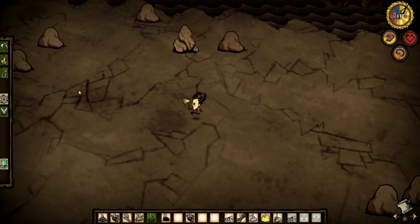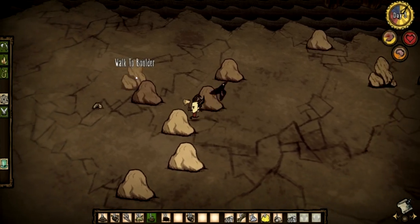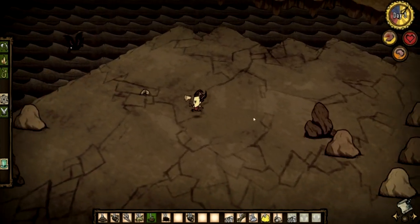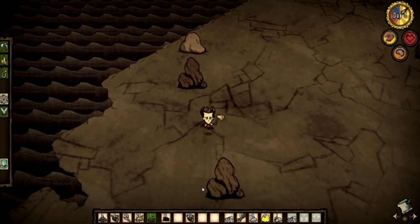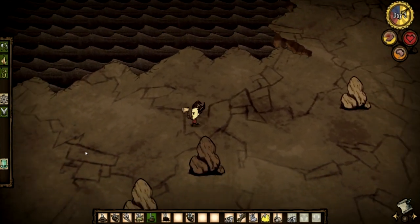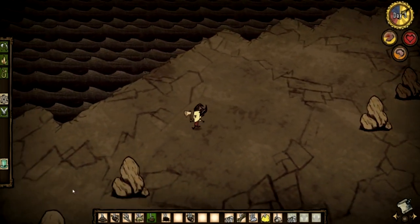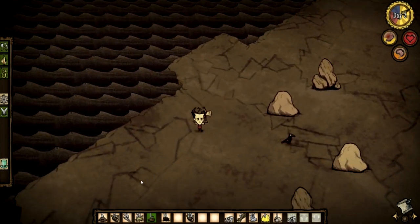Wow, this goes on quite far, doesn't it? We've got different kinds of boulders — I swear there must be gold inside those boulders, because of the little streaks of yellow. More flint goods. So our target right now is to build a science machine and find a place to get loads of food.